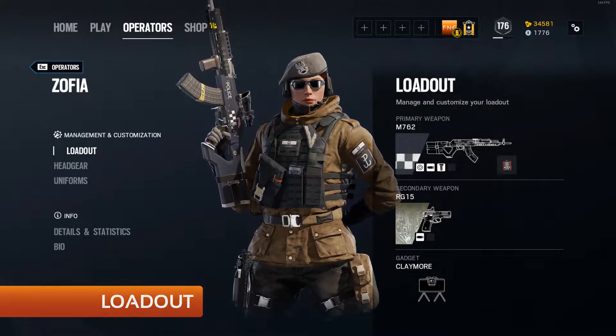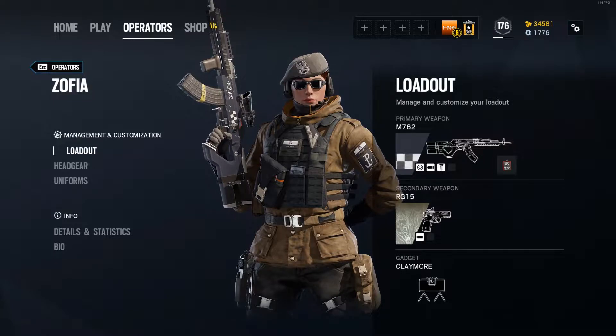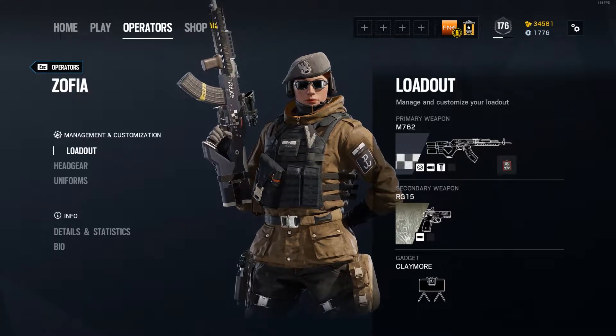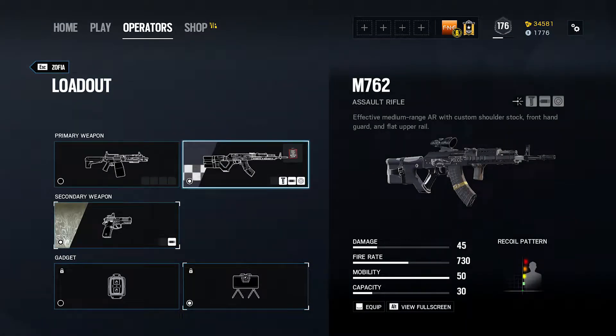On the screen now is how I personally run Zofia. I use the M762 assault rifle as her primary weapon. It is a hard-hitting rifle with every attachment available to it, but has rather aggressive recoil. I equip it with an ACOG sight, a vertical foregrip, and a flash hider for recoil management. Given the rifle's high recoil, you may want to opt for a holographic or reflex sight for close quarters combat if you don't favour long range engagements.